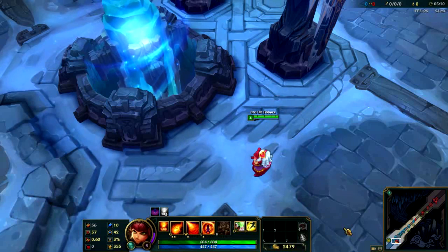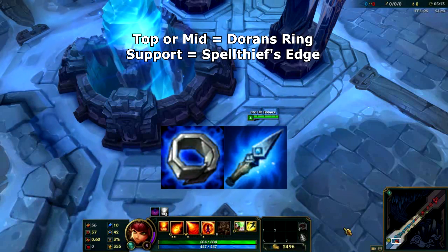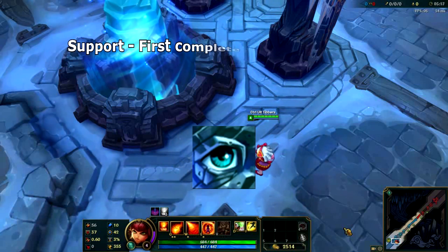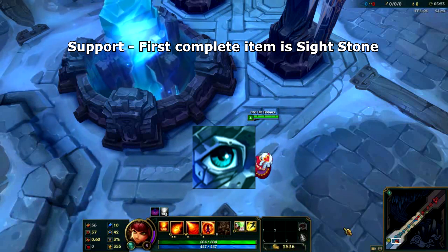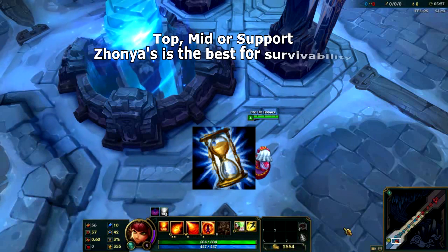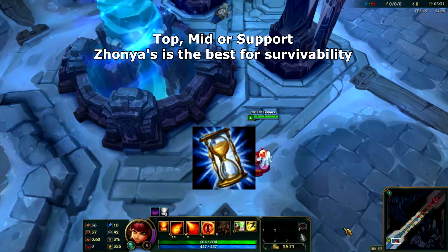Now let's move on to the items. Top and mid we start with Doran's Ring, and in the bottom lane we start with the Spell Thief's Edge — always. Whenever you're playing support Annie, your first completed item is always going to be a Sightstone, there will be no debate on this. Whether you're playing in the top lane, the mid lane or the bottom lane, the absolute best item you can build on Annie is Zhonya's Hourglass.